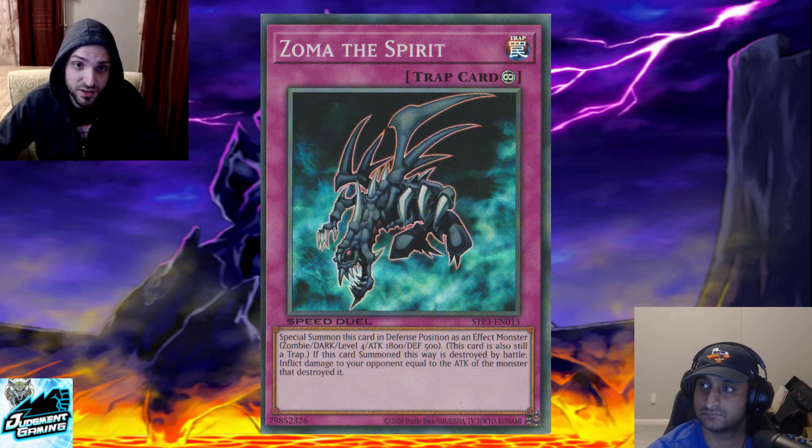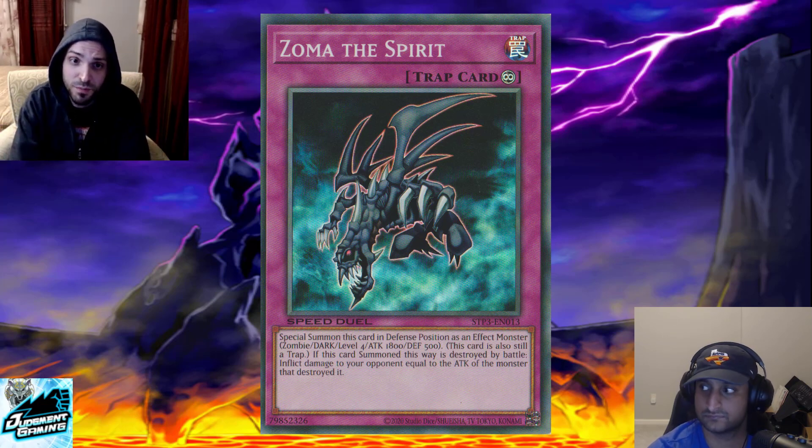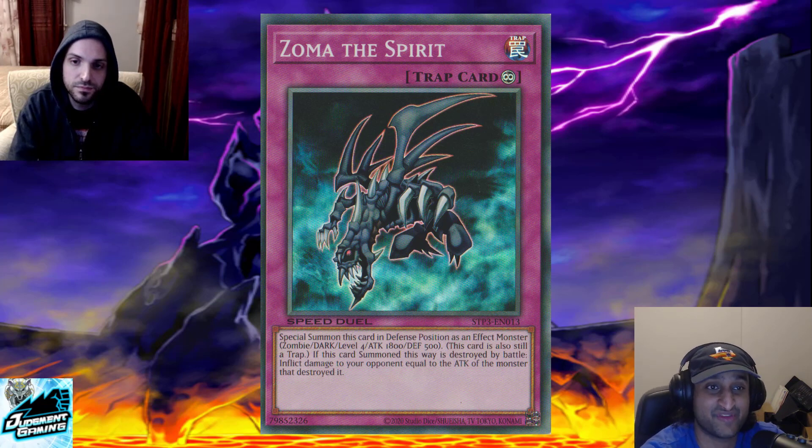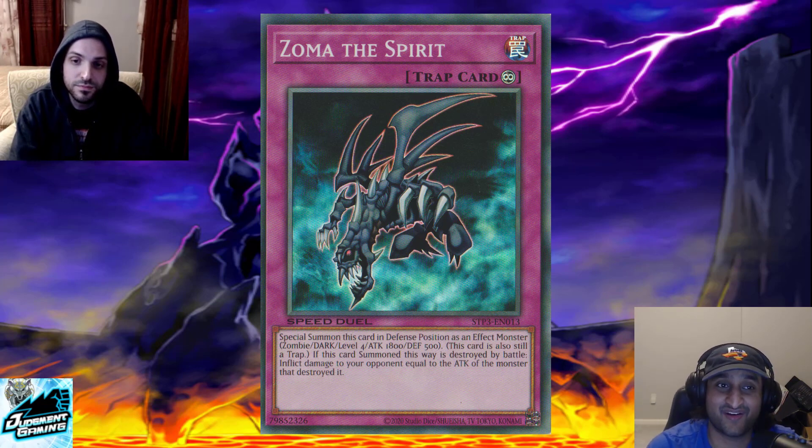You can also end phase Zoma, ram it into their big attack monster and they're dead. And it's also just more pressure — if we're both at 4000 and I'm not doing any gimmicks with Zoma, I'm just end-phasing it, and on my turn I have one more card to attack with. In a 4000 life point format, doing a minimum of 1800 burn damage is really good — that's your floor if there's a crash with an 1800 monster. And your ceiling is whatever your opponent can come up with — a double-boosted Azeana at 4500.